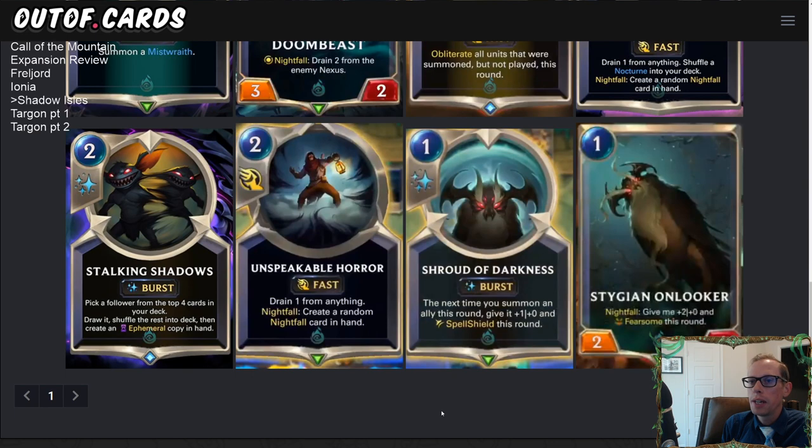It works great with Sejuani and Gangplank as well since it deals Nexus damage. Of course you'll need to be in Shadow Isles paired with those regions. Unspeakable Horror is a really good spell that looks to be Nocturne's champion spell, so you'll have access to more copies with Nocturne in your deck.